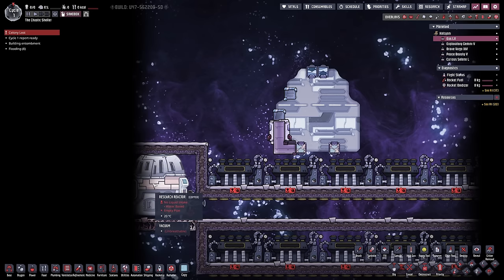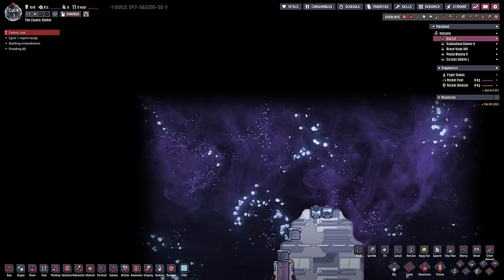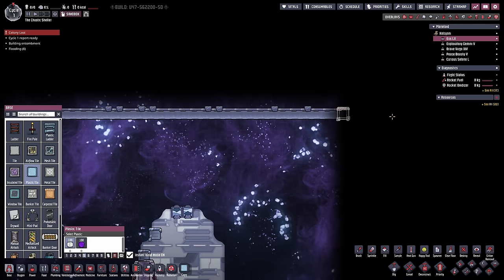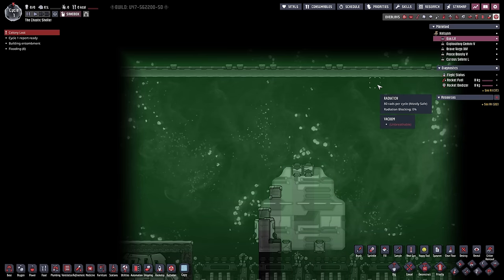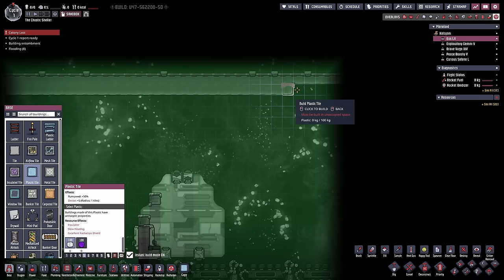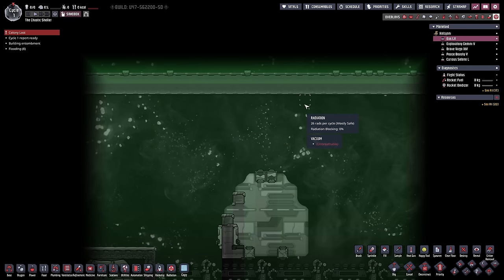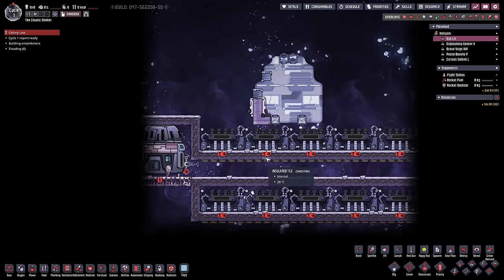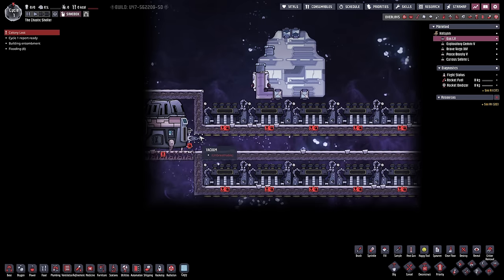We're going to need to put in some insulation around this to make sure radiation is below 100 for everyone on the other side. We're probably going to be walling in the top with plastic tiles as well - plastic or lead have the highest radiation resistance in the game, so that drops it to 80 rads. With double layering it drops to 26. That's going to leave us a lot less space than I thought. Let's turn on this reactor and see how much rads we're dealing with.